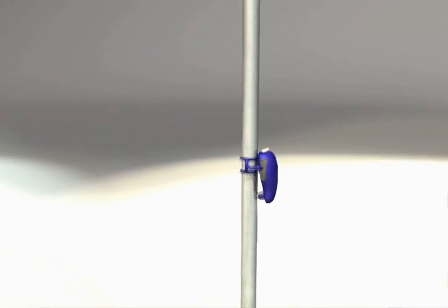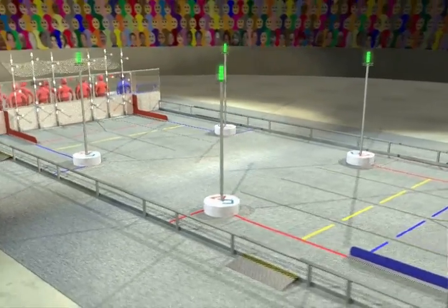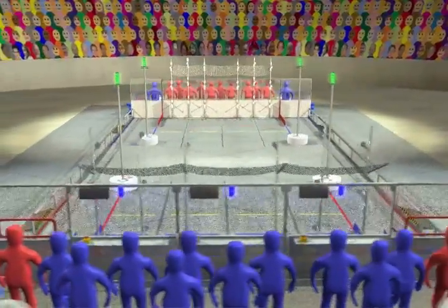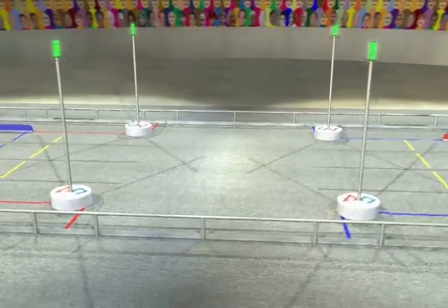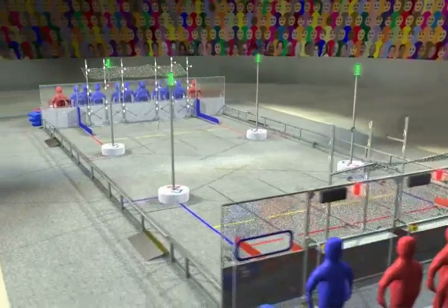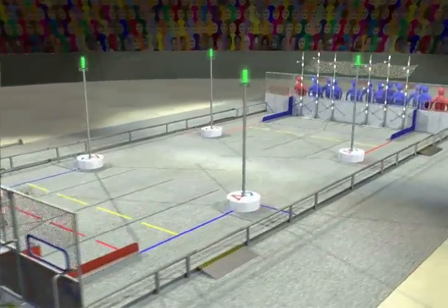Welcome to the 2011 FIRST Robotics Competition and this year's game, Logo Motion. Logo Motion is played on a 27 by 54 foot field. Alliances of three teams each operate their robots from behind alliance walls at the end of the field. Four towers are located near the middle of the field at the corners of designated lanes extending from each corner. Two 3x3 arrays of scoring pegs form the scoring grids located in front of each alliance wall.